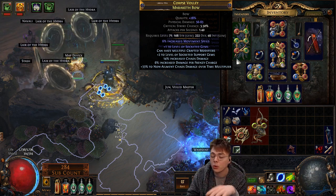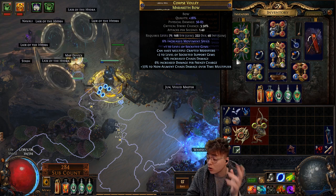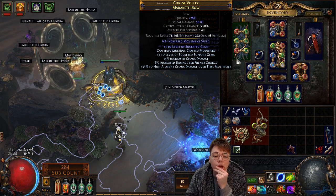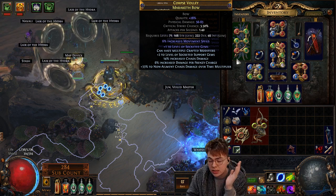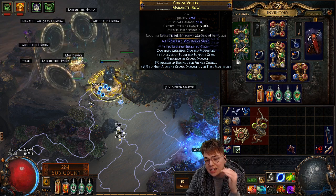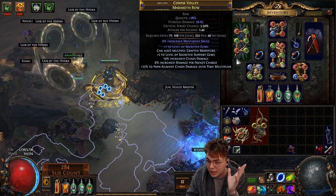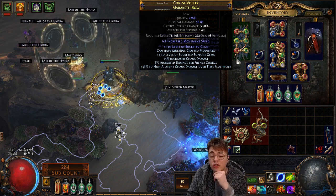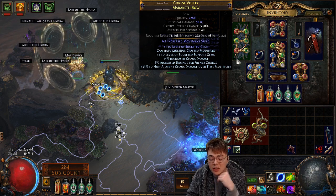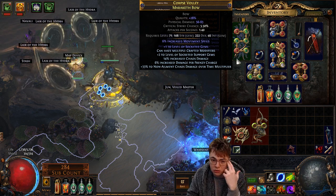Bows like this are also seeing use with Vortex and Cold Snap recently, so if you set up bows like this you can do really cool things — just something to keep in mind. The ideal perfect bow with silly DPS numbers would be a plus five levels of gem bow using fossils, but it's pretty hard and unrealistic to craft. Our links currently are a level three Empower.